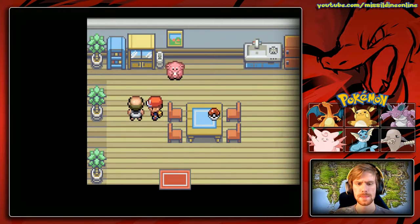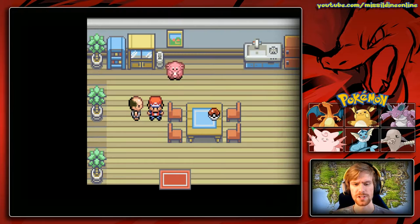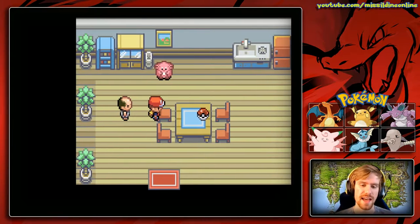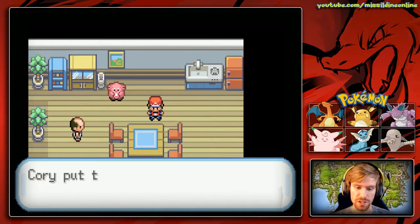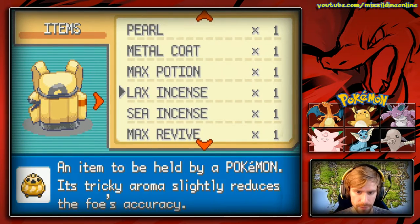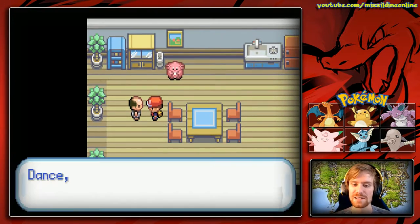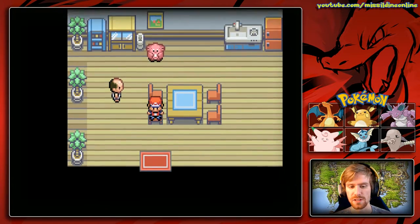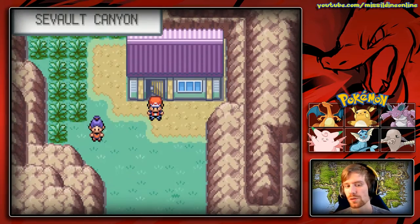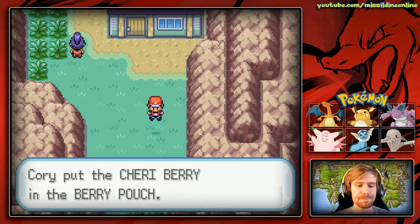A guy in here says 'Dance dance, Chansey dance!' — you join in to dance, and that actually heals us, which is awesome. I'm assuming we just ate some of Chansey's eggs. Right here we can get a Lucky Punch. The Lucky Punch raises Chansey's critical hit ratio, which is not very good — not totally worth it. You can heal your Pokemon here, and there's also a Cheri Berry we can grab.